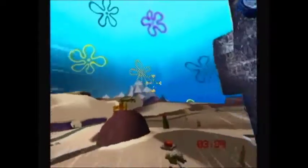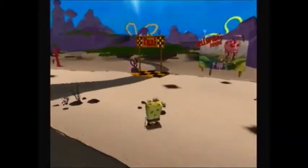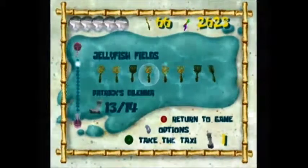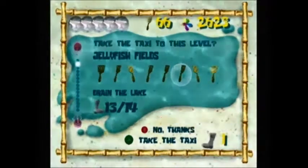So we have 5 seconds to move it around the screen and aim it at targets. We can destroy robots from a distance as well as activate switches. There are a few places we need to use the cruise bubble. The first is right here in Jellyfish Fields, so I'm gonna use the taxi to go over there.